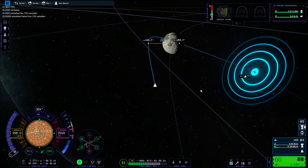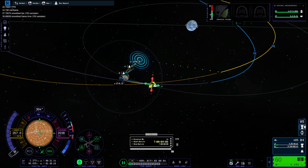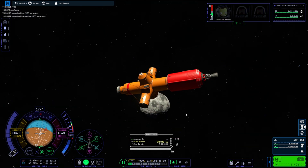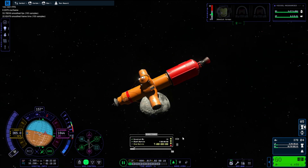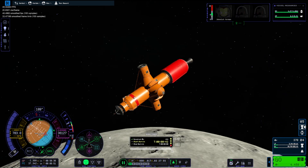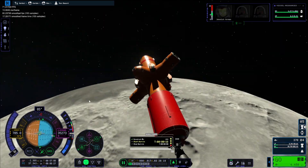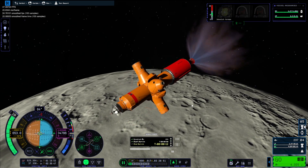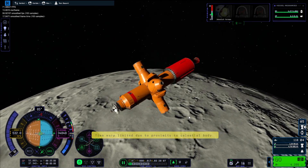Skipping ahead to the Mun — we are trying to get into a nice orbit because I wanted to land near the moon arch, the same place I landed the rover. I wanted to set up the base there because I thought it would be a pretty scenic place. You can hear all the really fast drum beats here — we're just setting up an orbit so we can find and target the rover properly.